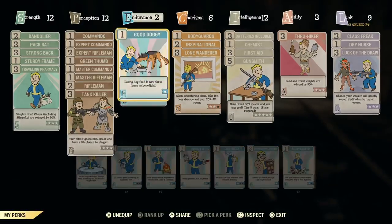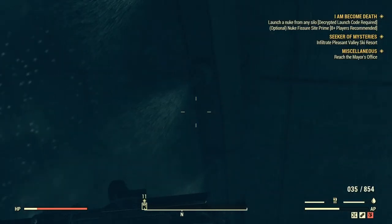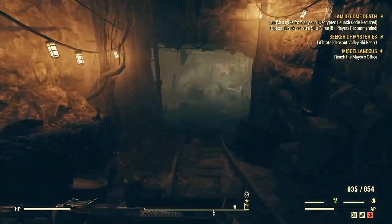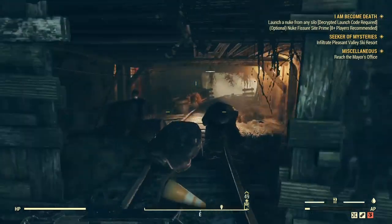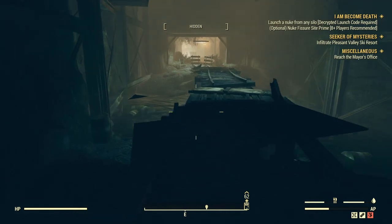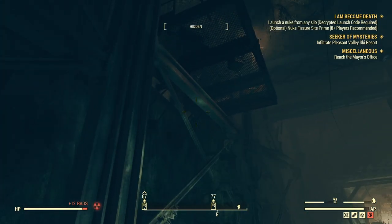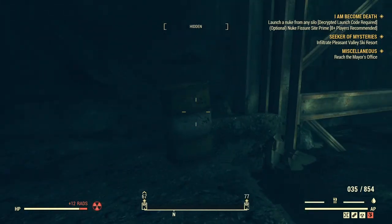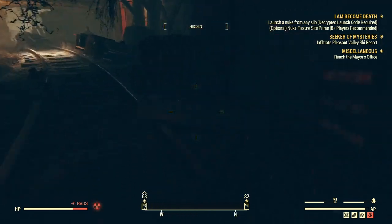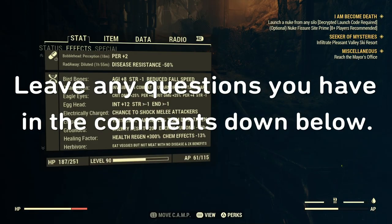There are a couple of bugs I've found with these mutations. Having Scaly Skin — which reduces your action points — and Speed Demon together can cause a bug where you get stuck at one action point but can sprint forever. There's also a bug conflict with Marsupial and Bird Bones: if you're in power armor with Strange in Numbers active and you jump, most of the time you will fall really, really slow — you'll be pretty much flying. And if Strange in Numbers is active and your teammates leave, all the positive mutation effects get wiped out. It's not permanent — you just take off the card and it updates — but you won't be able to jump high or carry that extra 20 pounds until you do.